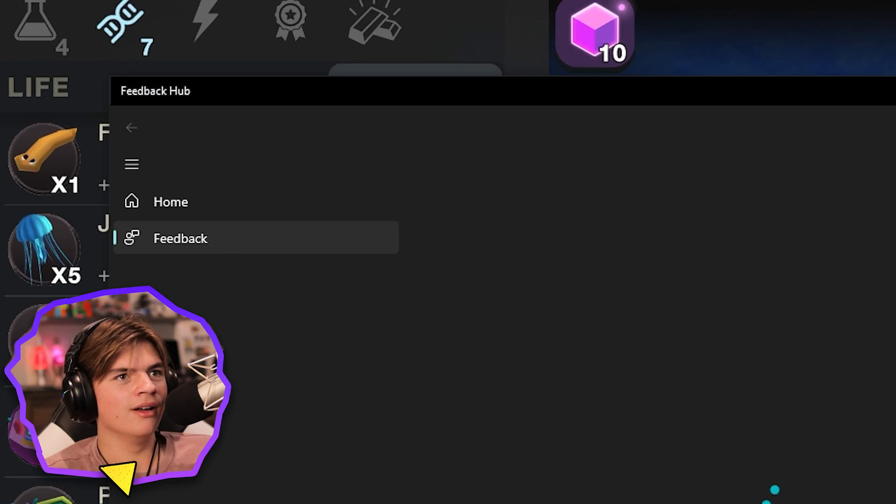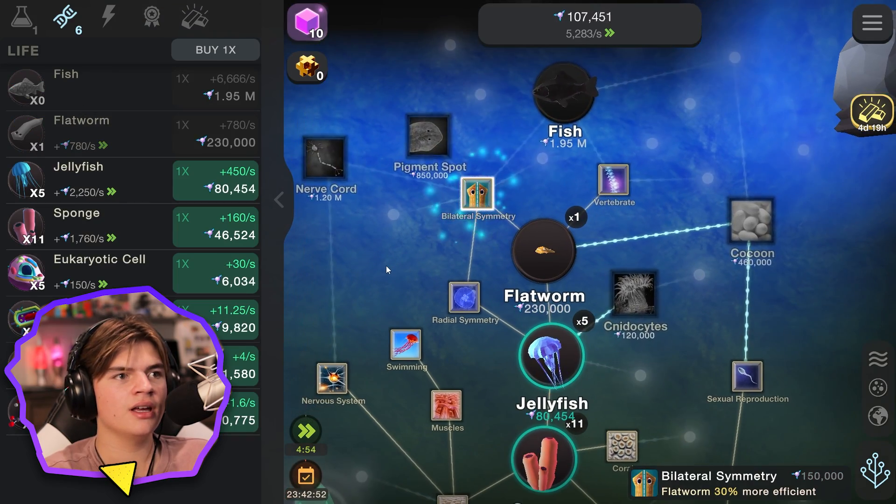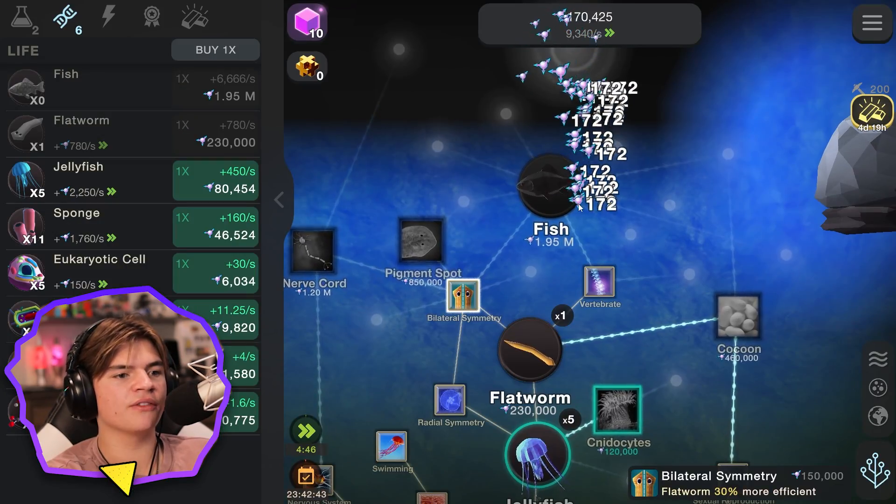Flatworm 50% more efficient — sure! And bilateral symmetry. Fish — yes, we want fish! Come here, give me some. This is the most efficient way to do it by far.